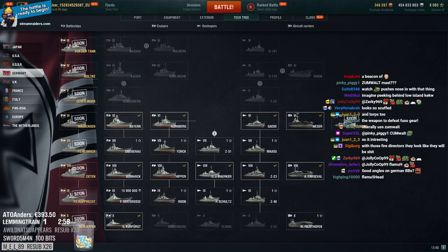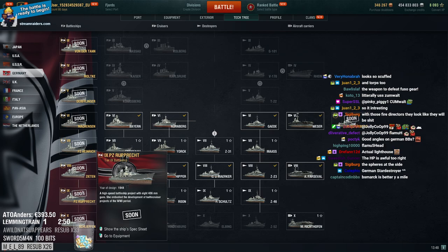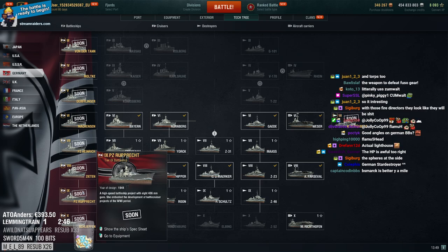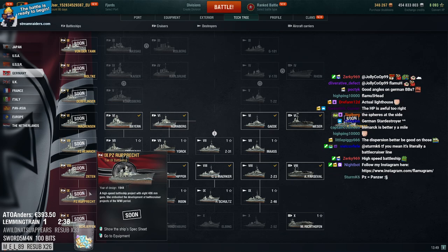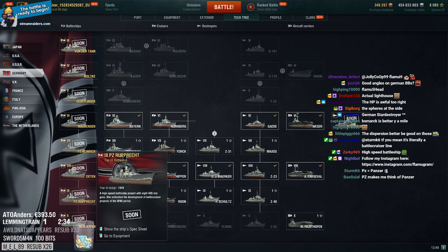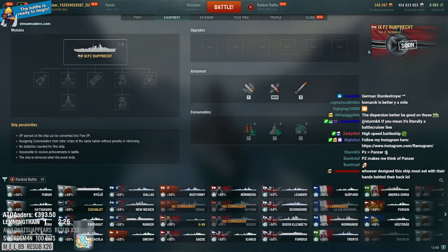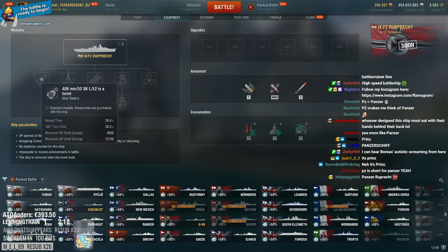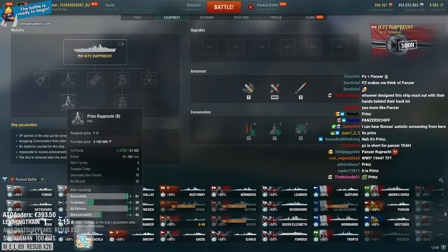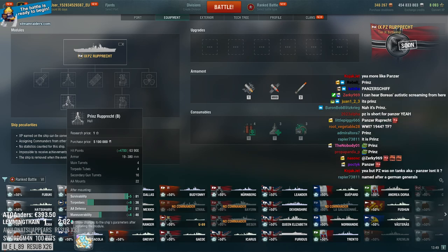Tier 9 - Prince Rupprecht. Year of design 1944, a high-speed battleship project with eight 406mm guns, embodying the development of battlecruiser projects of the World War I period. 28-second reload, 63.9k health. AA looks strong but it's German so keep in mind it's probably going to be 5.2km range and some WWI AA stuff - probably going to be junk.